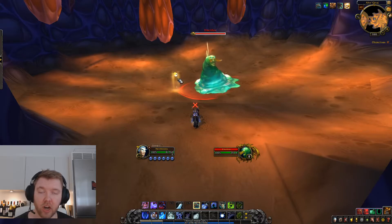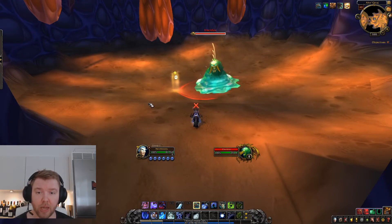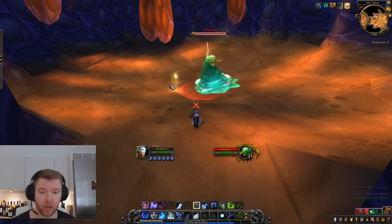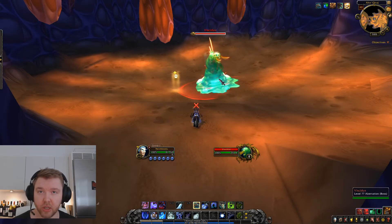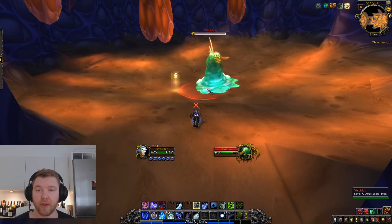We should have enough mages to use a Flamestrike on top of a Blast Wave to kill the blobs. Warlocks use Rain of Fire and Hellfire. Druids use Monsoon. Warriors use Whirlwind — save up rage. Rogues activate Blade Flurry at this point. Even if you only get one or two hits off, everything is worth it.